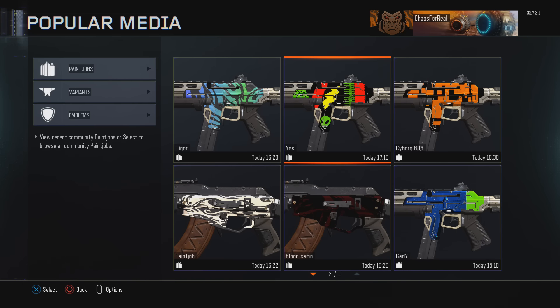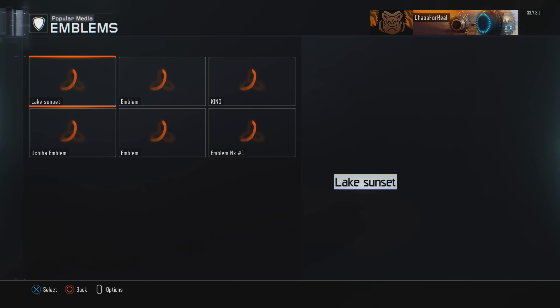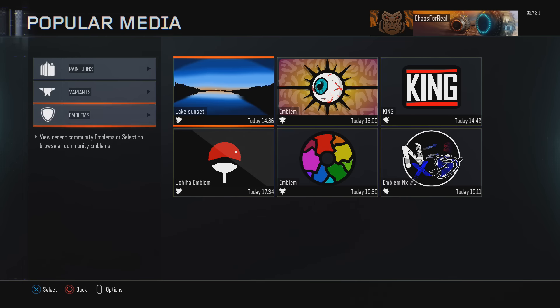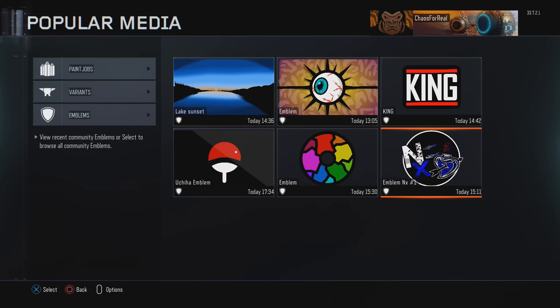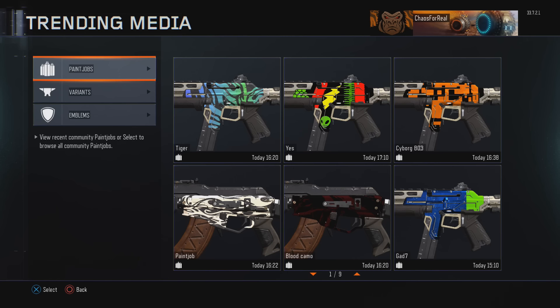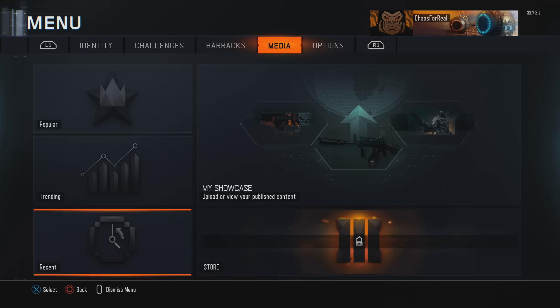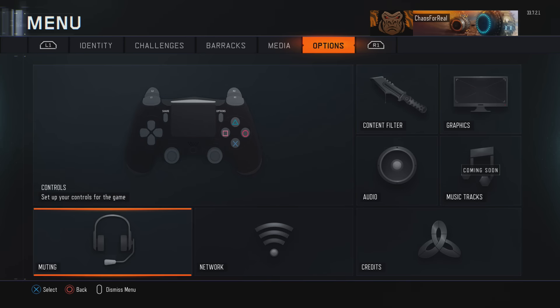I'll definitely upload whatever paint job I make. Then you have your variants, which we're about to create — nobody's done that yet. We have some emblems already uploaded. People are already making emblems; that eyeball one is really cool. Under media we have trending stuff where you'll see the most popular paint jobs, and recent. Then we go to options and we'll have music tracks, which is really cool.